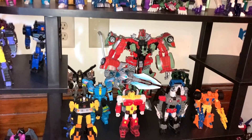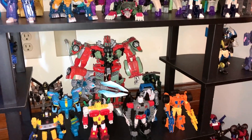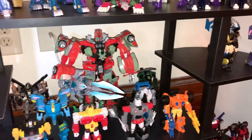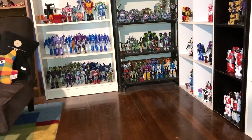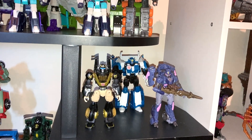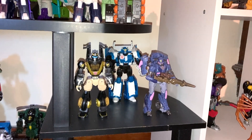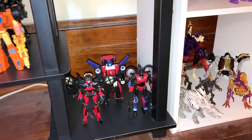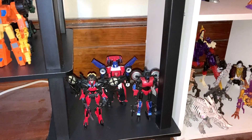We've got the miscellaneous other Autobots here — most of the same figures. I've moved some off onto their own displays. The only thing that's new out on display is I added a Centuritron, the Thrilling 30 Minicon combiner back there. Over here, similarly to the Decepticons-from-other-continuities shelf, this is the very small Autobot version of that with Animated Prowl and Strongarm from R.I.D. — I prefer the R.I.D. version and don't really plan on getting the new one. And then Javelin from the comics.